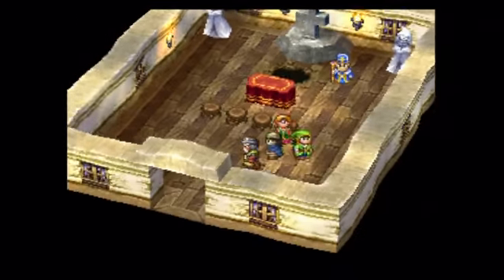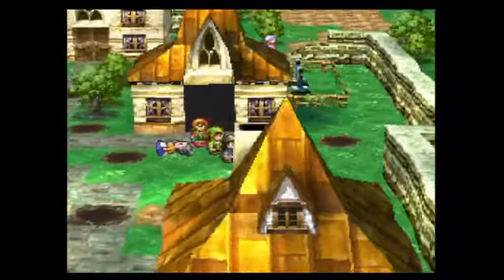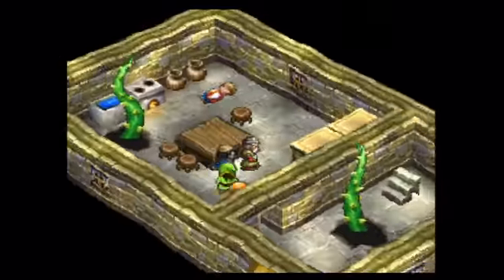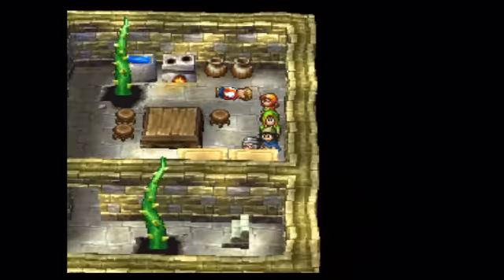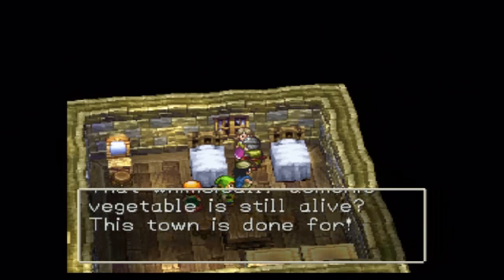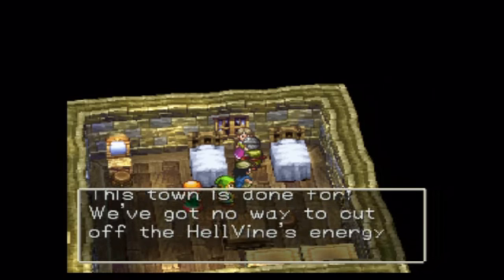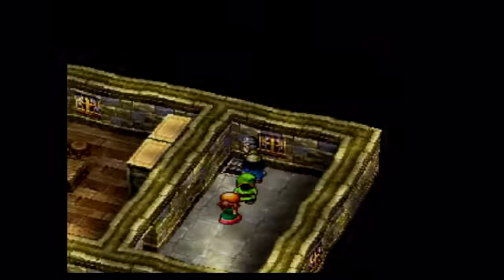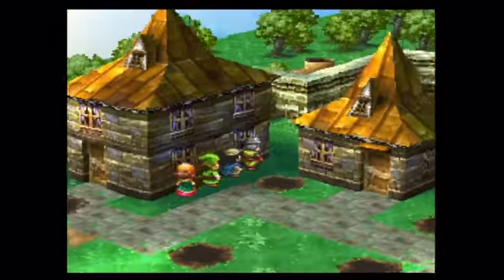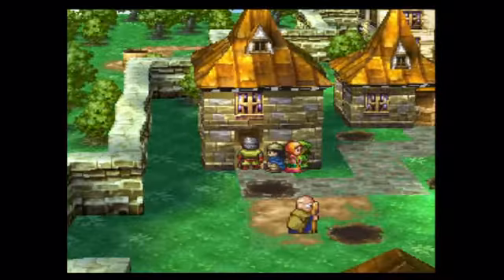This is going to be a somewhat long episode for recording. Let's go in the next house. It took me about eight to ten minutes to take out all the vines outside. Let's take out these two next. Having Windbeasts is so nice. Up here there's nothing, which is good. An NPC says: 'That whimsically demonic vegetable is still alive - this town is done for. We've got no way to cut off the Hellbine's energy supply.'